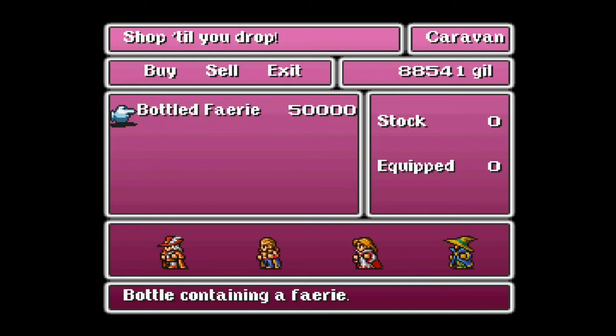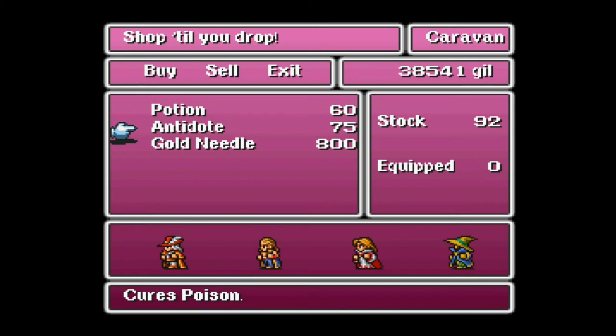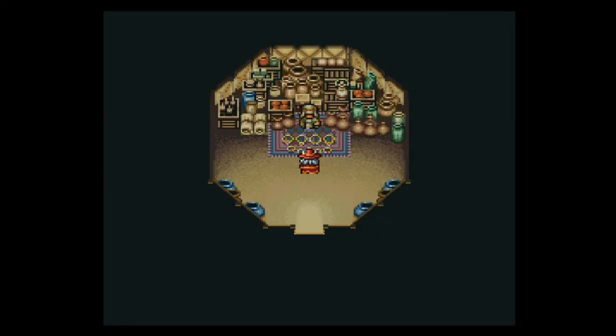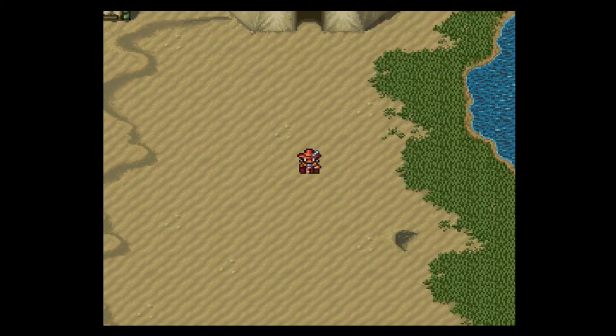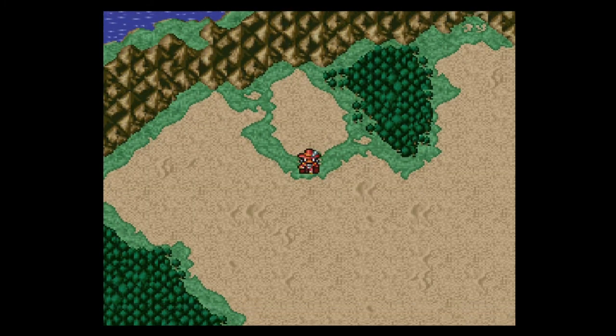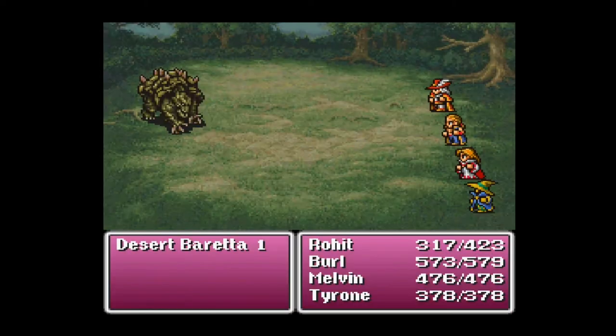50,000 gill will get us a bottled fairy, with the description saying it is a bottle containing a fairy — not a whole lot of information to work with. However, if you spoke with everyone back in Gaia, you know that we kind of want to have this fairy. There's nothing else exciting to purchase here — just ordinary potions, antidotes, and some gold needles. So we've got the bottled fairy, which is really the reason why we came here. It's now in our key items, so it's tied to something big and important. Of course, I got into a fight on the way back, but I'll catch up with you guys back in Gaia.